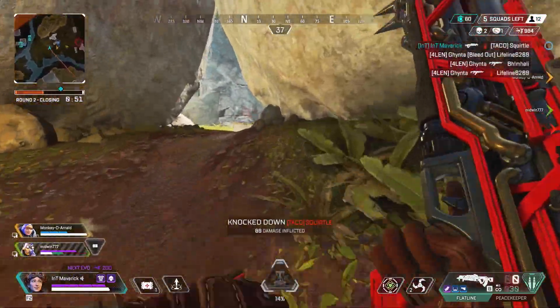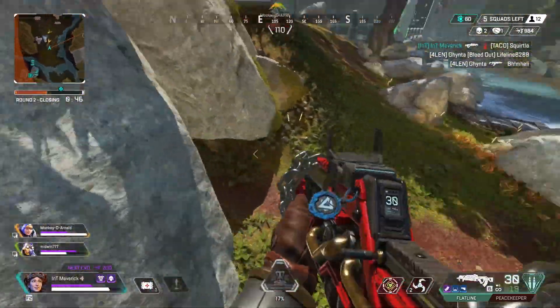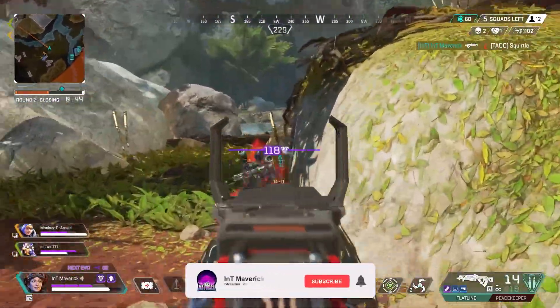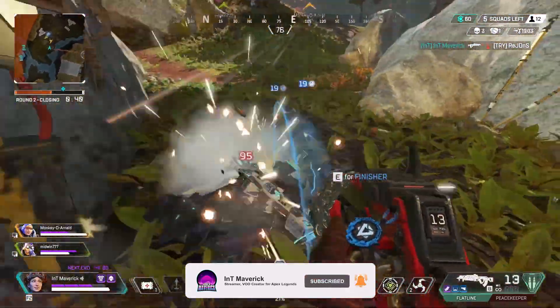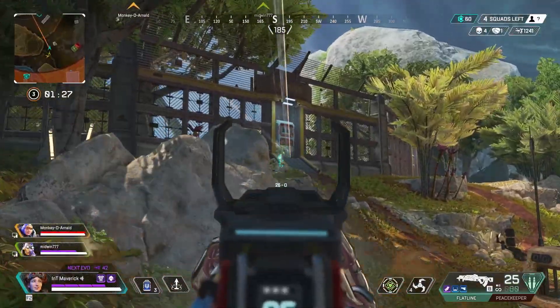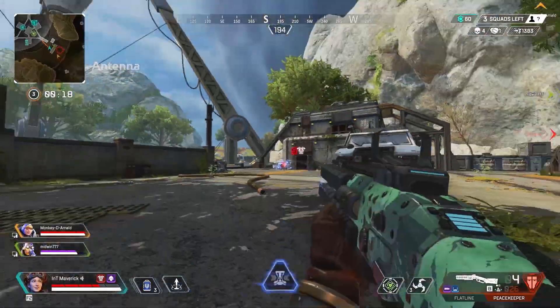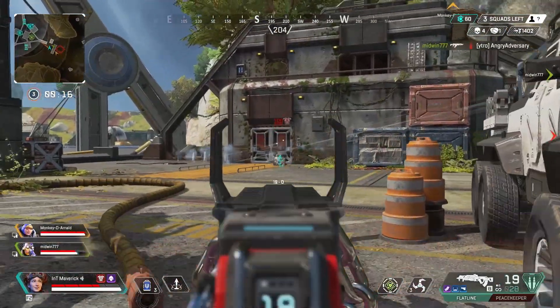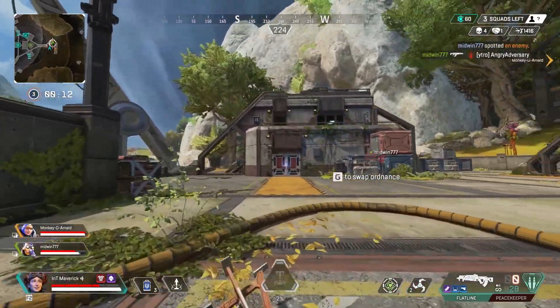Something I want to get across quickly: nothing is scarier than seeing a red evo shield. Whenever I shoot an enemy with gold armor I am nowhere near as scared. There's definitely a mentality thing there — you are more likely to push the enemy if they have gold, but many times I've turned to my teammates and said, hey, let's not push this, they have red evos, let's try something a little bit different.